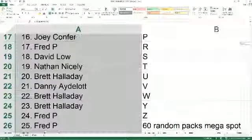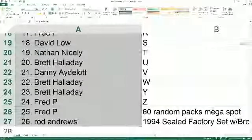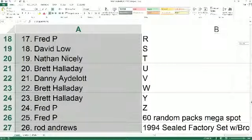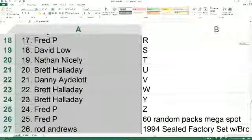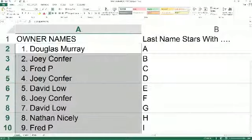Fred P hits the Megaspot. Fred P hits the 60 random packs. And Rod A hits the 1994 factory sealed Brooke Burke set. Any trades on letters, please do so now.